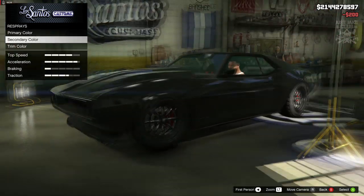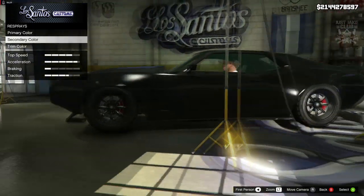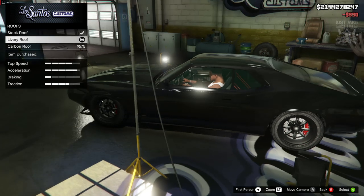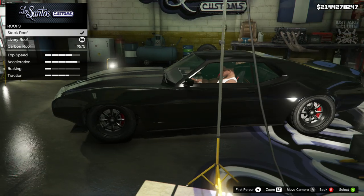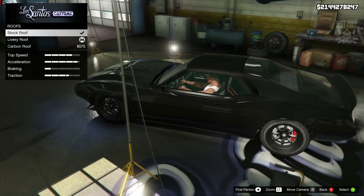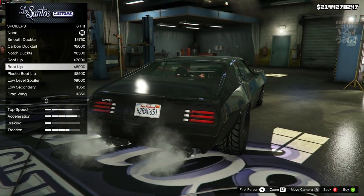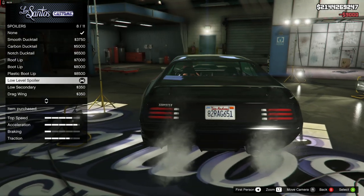Changing the secondary color changes the front — and it's starting to look awesome. Then we're going to go to the roof and grab the livery roof, because it lightens it up and makes it the same color as the rest of the car. The stock roof is really strangely a very dark black, which is odd. So livery for the roof. For the spoiler, we want to get a low-level spoiler — there we go. I'm happy with that, it looks awesome.